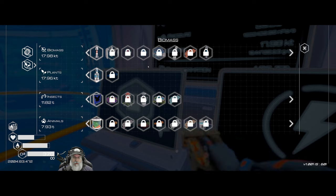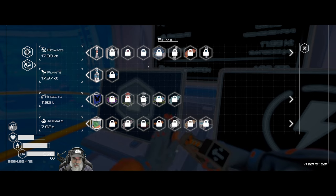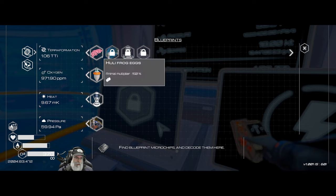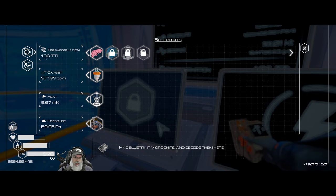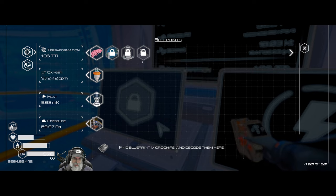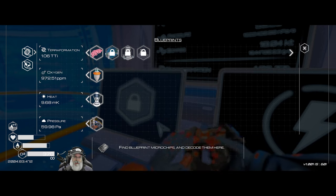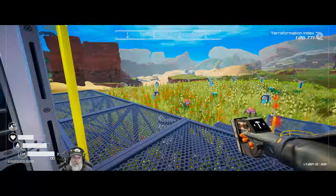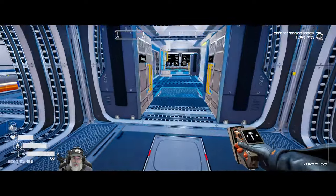We'll put down a couple tier five heaters and drills - not because we need heat or pressure so much, but we just need to continue working on our terraformation overall. We just barely rolled over to one TTI, and the next milestone is like five times that. Things will continue to increase exponentially to some extent, but this is still a long ways off even though there are only three icons to it. So we'll put some more pressure and heat down for the purpose of TTI itself.